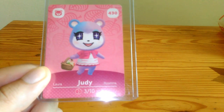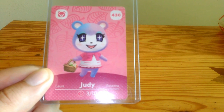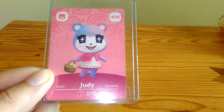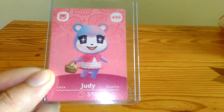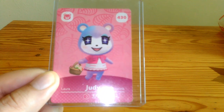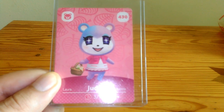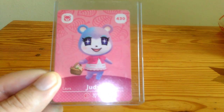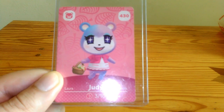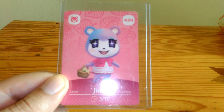Judy was one of the first Animal Crossing characters that appeared alongside Raymond, Dom, and several others that were new at the time — before Ione, I don't know how you pronounce her name really, Shino, and those other new ones appeared. And at the time, Judy didn't even have an amiibo card, so you can tell that she was new.